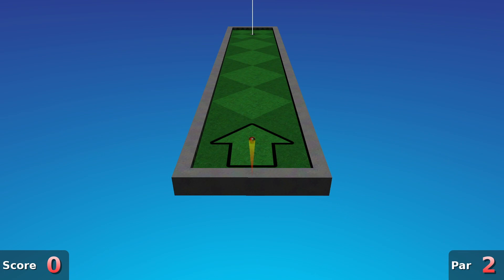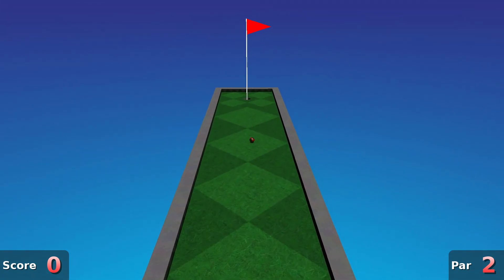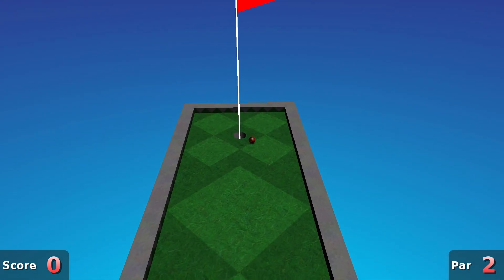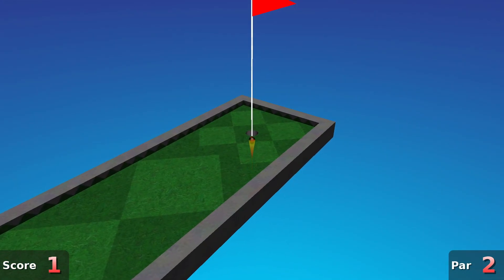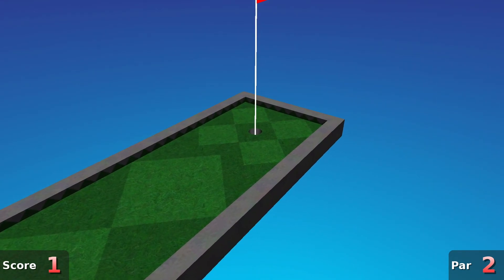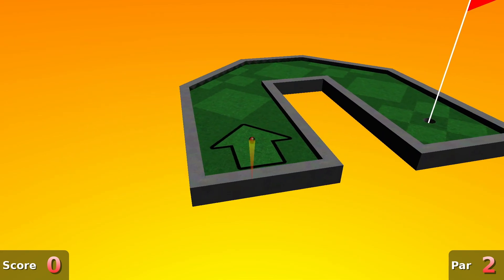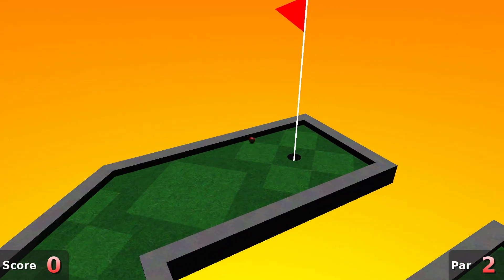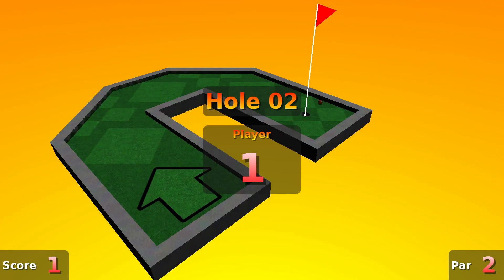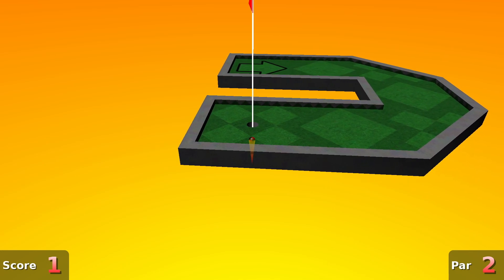The next game I decided to try is Neverput, a fairly simple 3D mini golf game. It's packaged with Neverball, which I originally wanted to try, but for some reason I couldn't input my name so I couldn't start that game — if someone knows how to fix this maybe I'll feature Neverball in the next video. Neverput however works absolutely fine and is probably the smoothest game I've tried so far on the Pinebook Pro. The game is great fun and I happily played through the first course. If you own a Pinebook Pro, I can't recommend Neverput enough — it's a brilliant game.